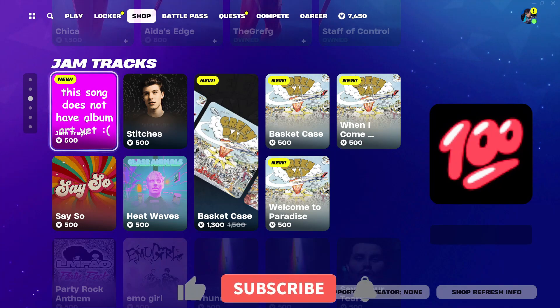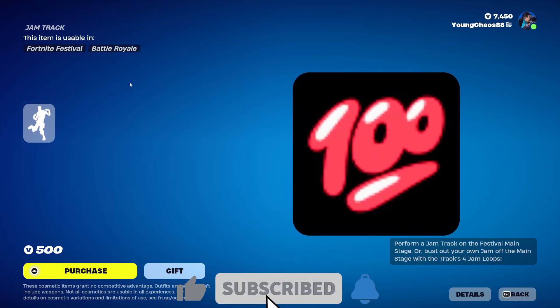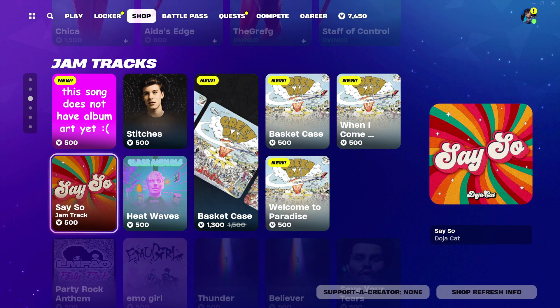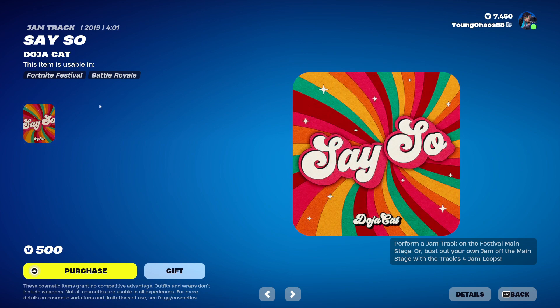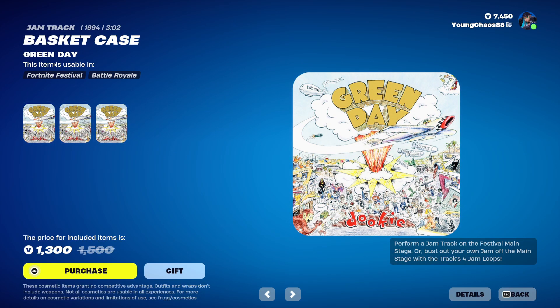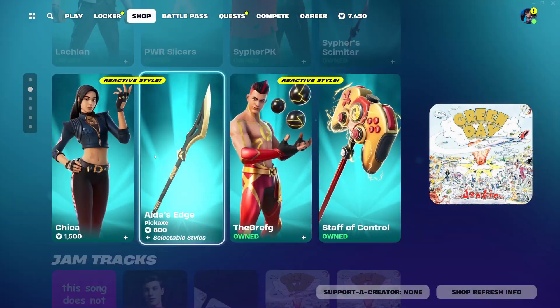We do have some new jam tracks. There's an unknown jam track for 500 V-Bucks with a 100 symbol on it — this one is a little bugged right now. We also have 'Say So' by Doja Cat, a jam track for 500 V-Bucks. Then we have the Basket Case bundle, a total of three new jam tracks for 1300 V-Bucks. Basket Case is 500 V-Bucks, When I Come Around is 500 V-Bucks, and Welcome to Paradise is 500 V-Bucks. They are starting to do jam track bundles, which is a nice deal.